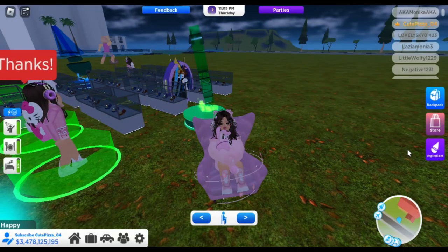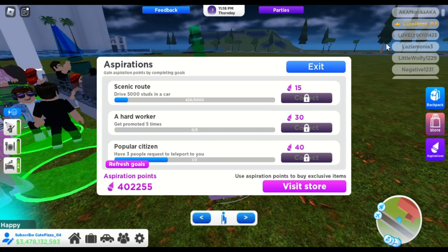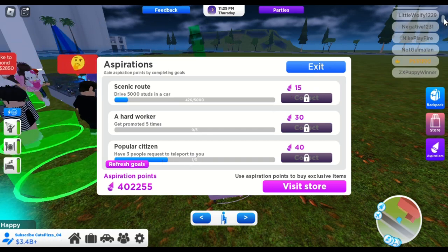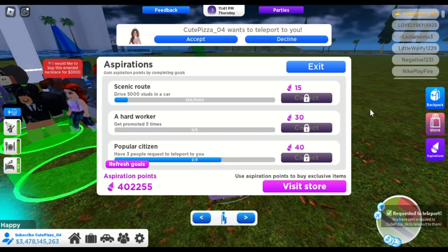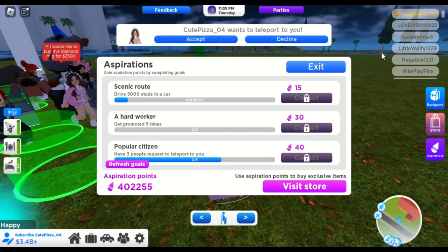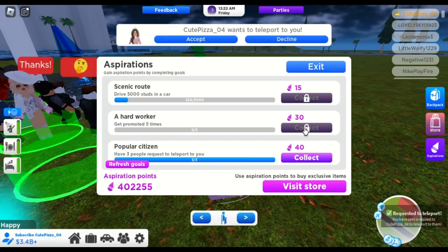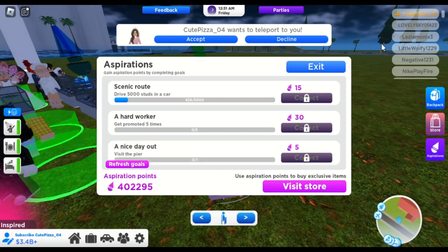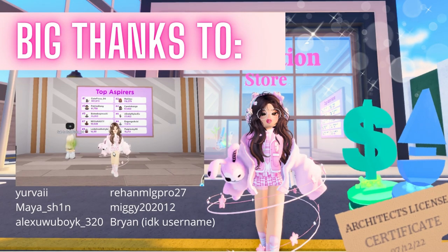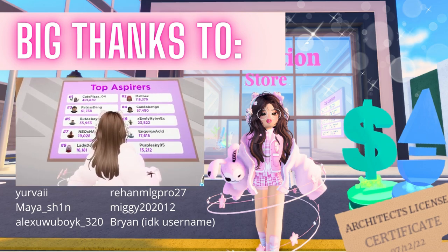The last task is have three people request to teleport to you. Just like the invite and the whitelist task, you also can teleport to yourself to complete this task. Watch and learn. Lastly, I want to say thank you to all the people who have participated in making this video — give them a big applause.